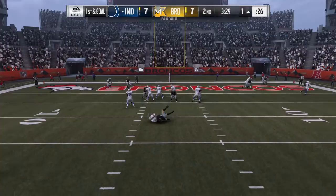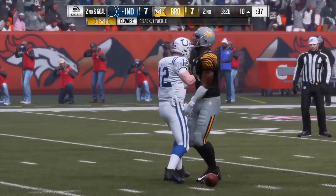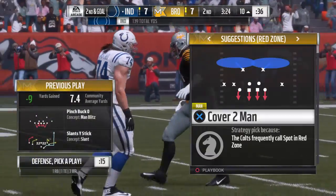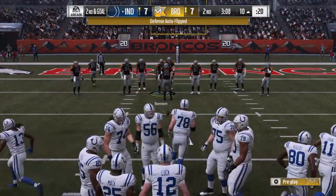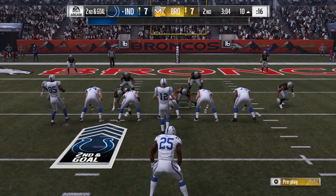On first and ten, the quarterback is going to go down. Back at the 11-yard line — DeMarcus Ware, not dropping into coverage, comes on the blitz and takes him down for a loss of nine.